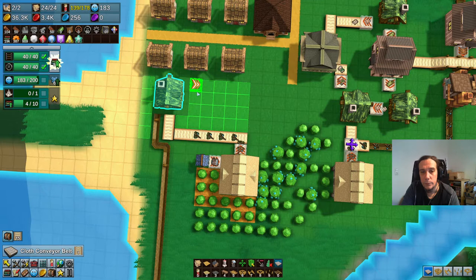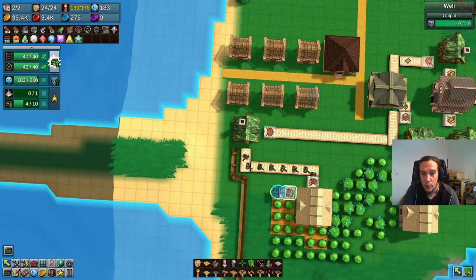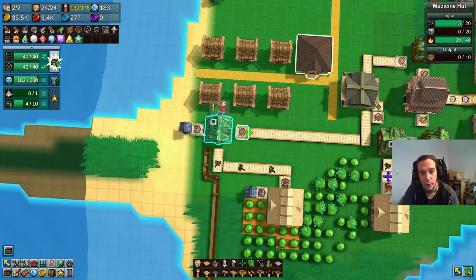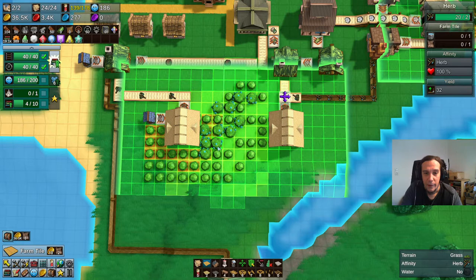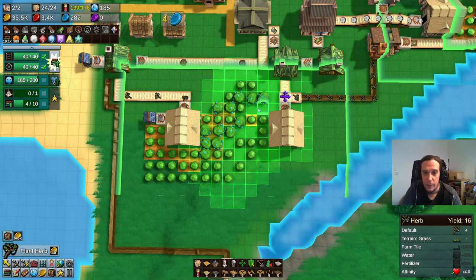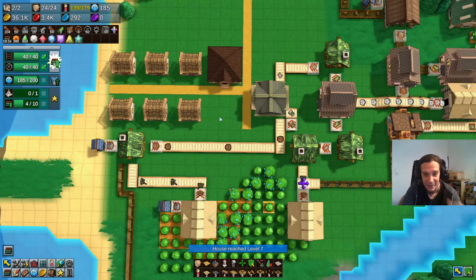Herb goes there, and remedy goes there. Oh, it also needs water — okay, that's not a problem here. Now this place is fully set up. Nice, I like this a lot. Unlike Factorio, this game gives you vibes of living off the land and with the land and not destroying it — you get a much more wholesome vibe from this game compared to Factorio.